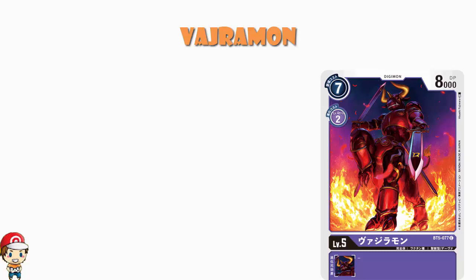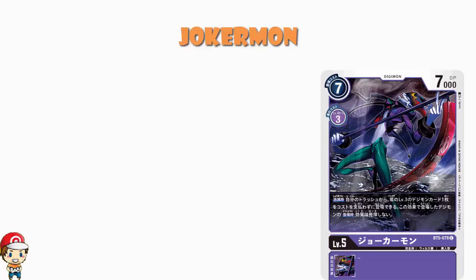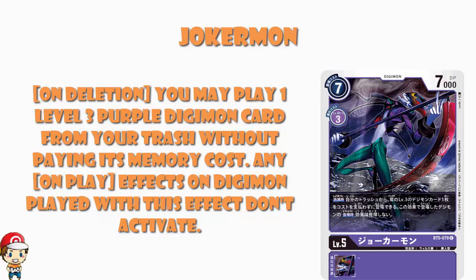That means there is just one single Digimon in the entire set we've not yet had a talk about — the option cards we'll get to in a future video. So let's finish off with Jokermon. This is making me excited because Persona 5 Strikers should be arriving today. What we've got is seven cost to play normally, three cost to Digivolve, 7,000 power — absolutely standard for a level five. And we've got a skill: on deletion, you may play one level three purple Digimon from your trash without paying its memory cost. Any on-play effects on Digimon played with this effect do not activate.